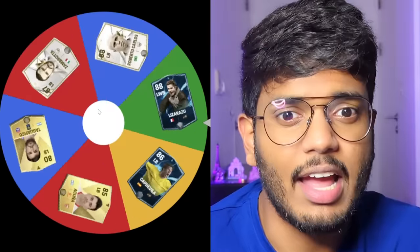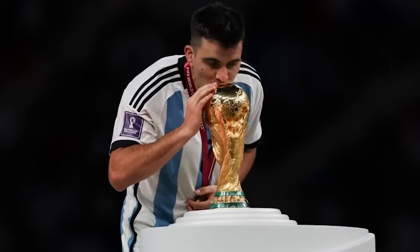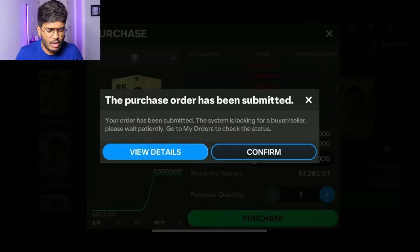It's time to spin for the left back position. There are some very good ones but also some very bad ones — for example the Tagliafico card, which would bring our rating down a lot. Hopefully I don't get Tagliafico. And it's going to be Acuna. He recently won the World Cup with Argentina, so let's go and place him in the left back position for 2.62 million coins.